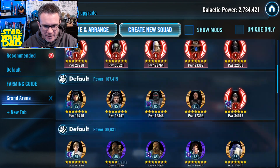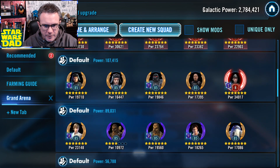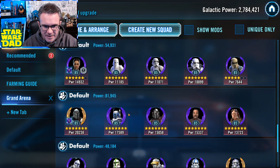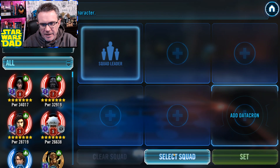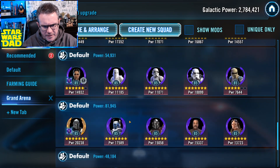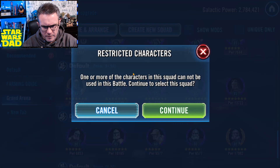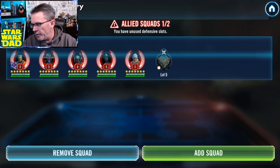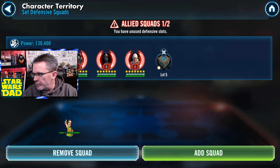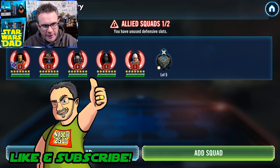I've got Iden Versio in back. Right now I've got one, two, three, four, five, six, seven teams on defense. I'm going to go with Beskar Mando so I've got plenty. If you ever wanted to see an old guy trying to set defense — as Yoda says, 'When 900 years old you reach, look as good you will not' — well this is your opportunity right here.